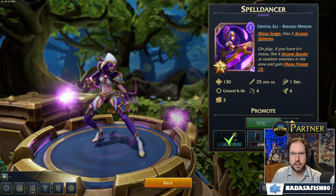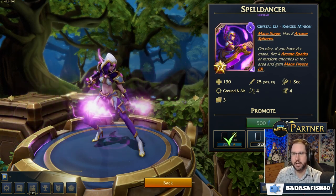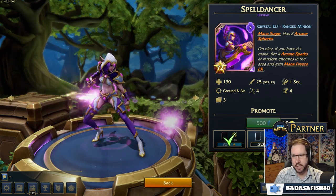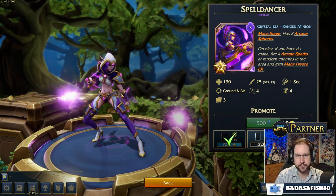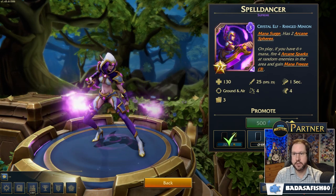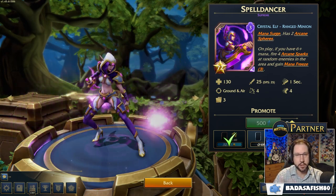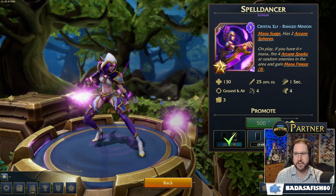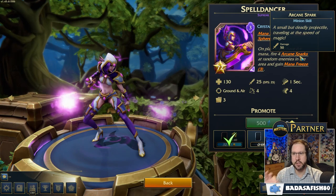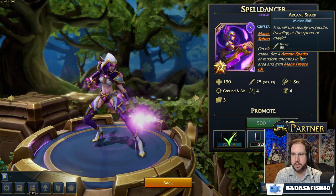Like the Mana Chasers, the Spell Dancer has a secondary interaction. Again, if you have six plus mana — so if you're in Mana Surge — when you spawn this card, it will fire four Arcane Sparks at a random enemy in the area. The offshoot is it will gain Mana Freeze. So the two variants: you spend three mana for her on her own, or you spend three plus three mana freeze — six in total — to get her plus the four Arcane Sparks. Those do 50 damage each, so that's a total of 200 damage. Effectively, you've got a potential 200 damage removal spell for three mana.